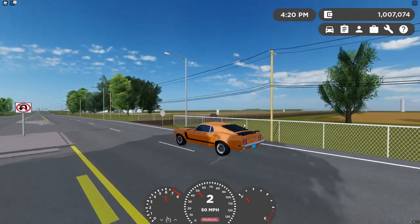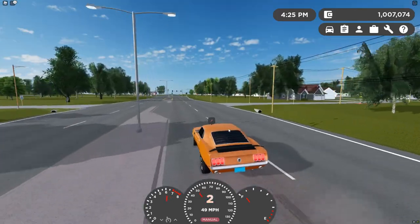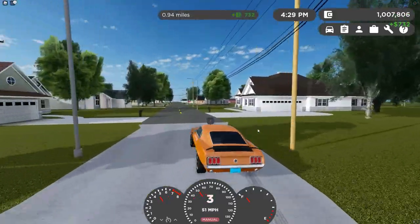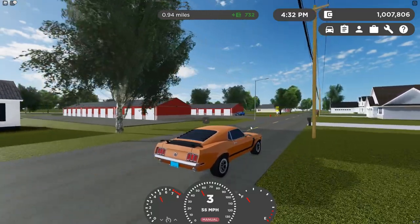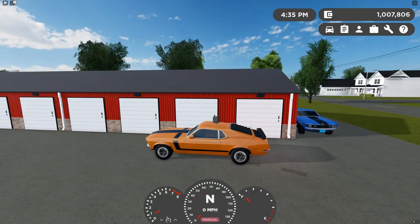We're going to go over the next car, which is definitely my favorite of the three we're reviewing — it's a blue one, so yeah. It's parked right outside here. I'm not sure if this is the Mach 1 or not, but I have a weird feeling that it is.